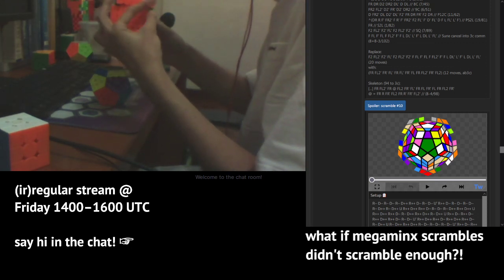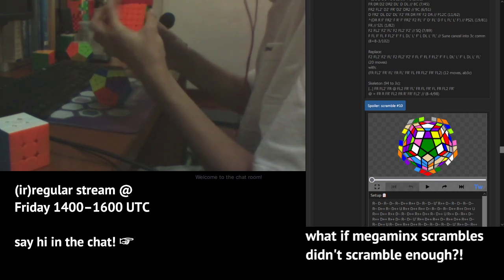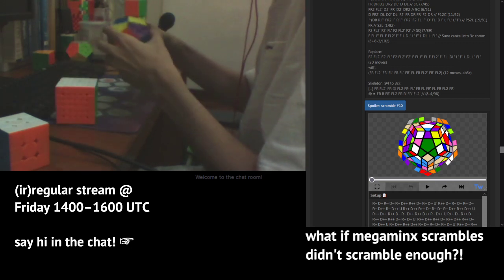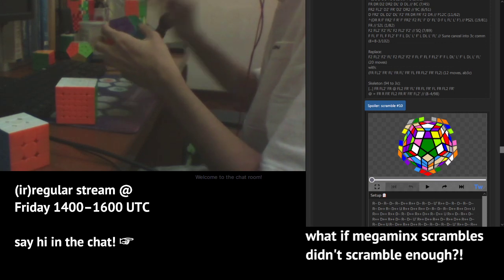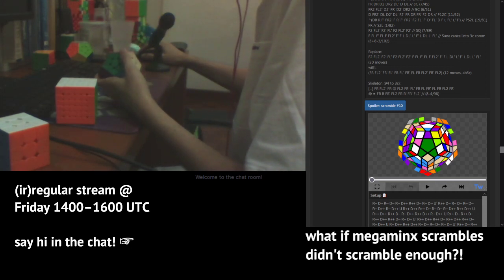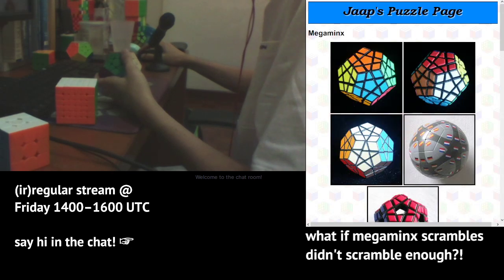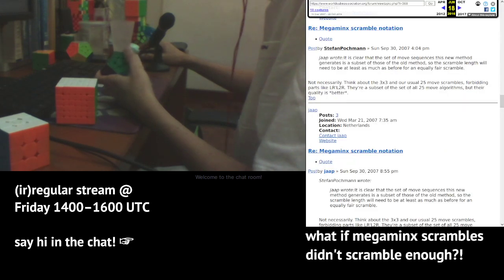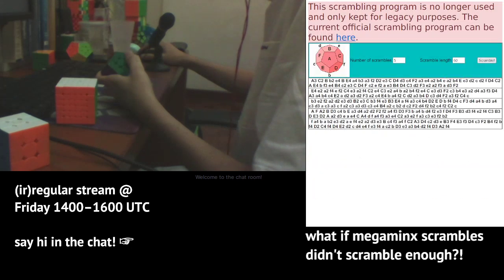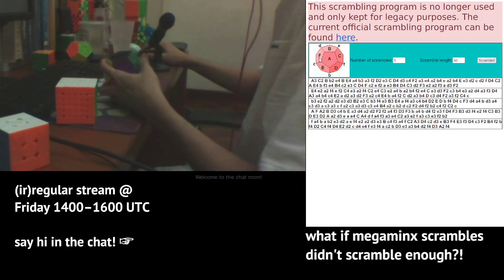The big picture overview is: in 2008, the WCA changed their scramble format from this really disgusting thing where the faces are labeled with capital A through capital F and lowercase a through lowercase f for the 12 sides.